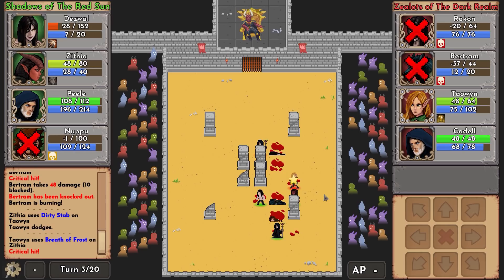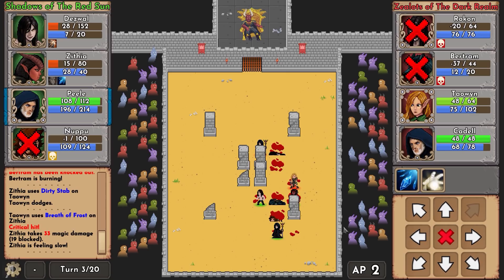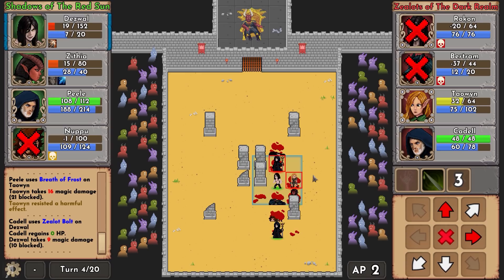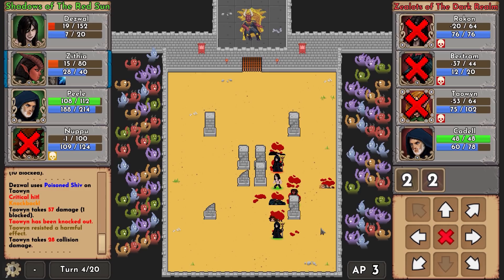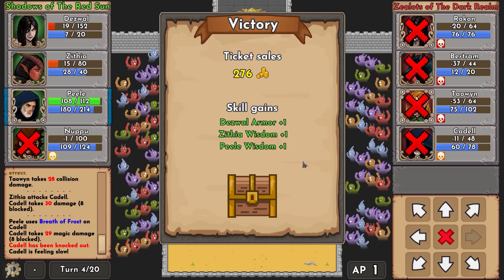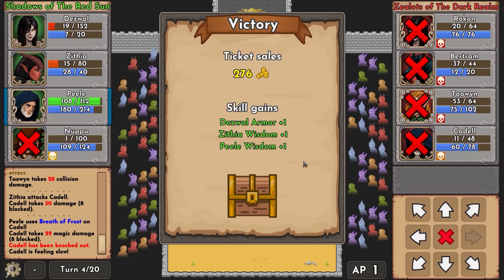I'm using Zithia now - moving over here, using dirty stab, but she dodged. We try again and it resisted a harmful effect - that's kind of harsh. Continuing to try to eliminate her - so much damage - that's crazy. We can't kill him from here because our own unit is standing in front. Our gnome was the only one eliminated, which is not great, but okay.